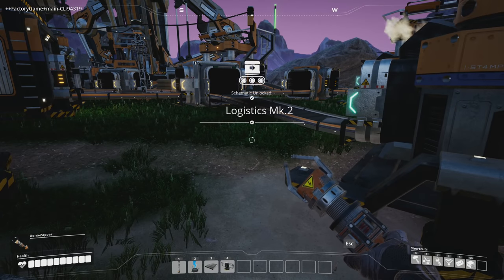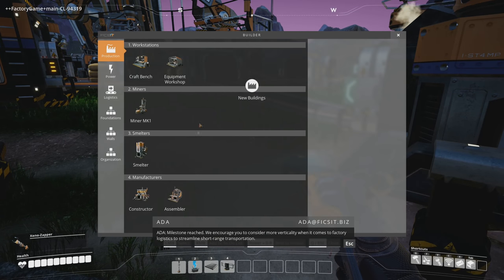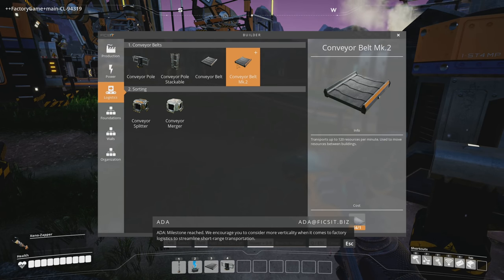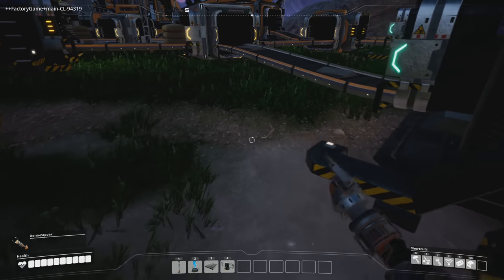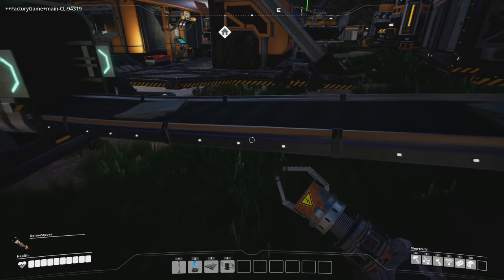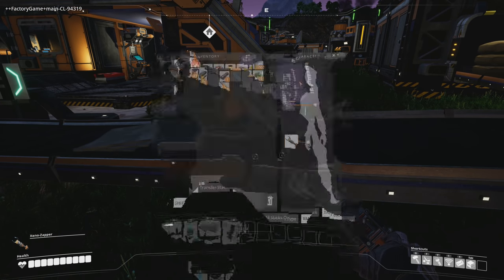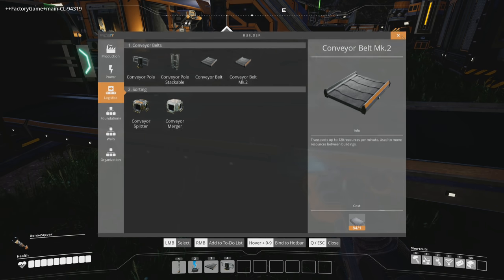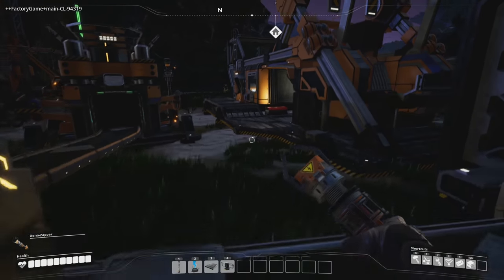Pop this in — mark 2 logistics, baby! The game encourages us to consider more verticality when it comes to factory logistics to streamline short-range transportation. All right, mark 2 belts. Are they automatically upgraded? So with a mark 2 belt, if I want to move more product faster, I need to upgrade the belt to a mark 2 belt.